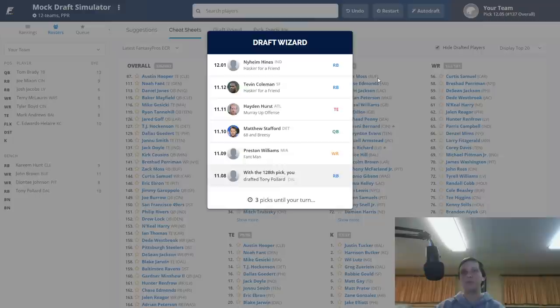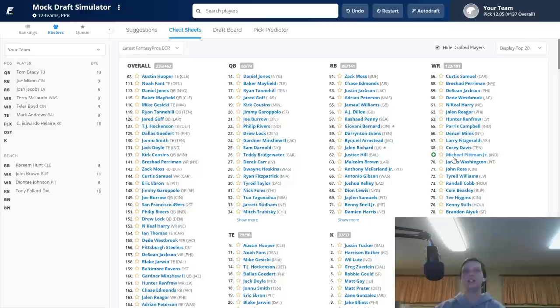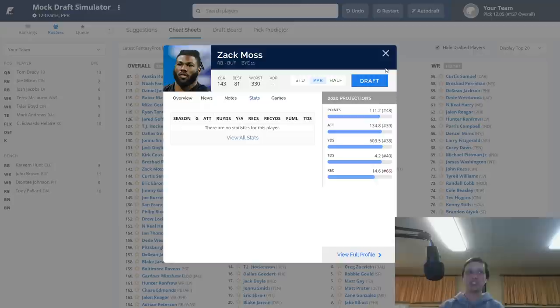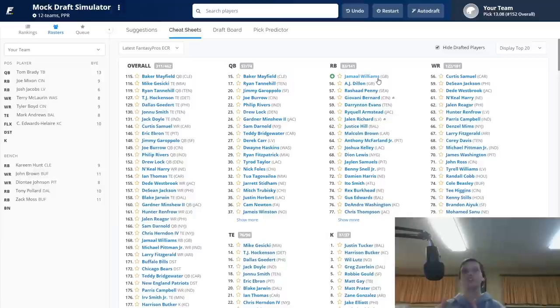Surprising that no one has drafted a defense yet. Preston Williams, Matthew Stafford, Hayden Hurst, Tevin Coleman, Nyheim Hines, Laviska Shenault, Ben Roethlisberger, and Boston Scott came off the board. Now we're going with another handcuff — Zach Moss. He could potentially emerge as the starter in Buffalo if Singletary doesn't play well. If Singletary goes down, Moss could be great. He was very talented out of college and has the potential to start for the Buffalo Bills, just like Devin Singletary did last year as a sleeper after Frank Gore went down. So finally these guys picked defenses.